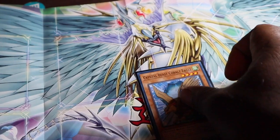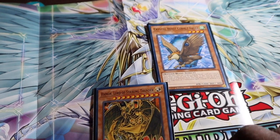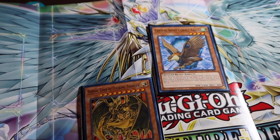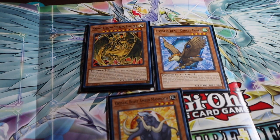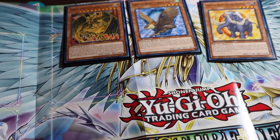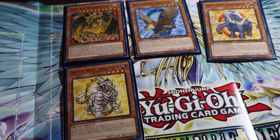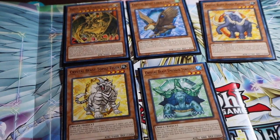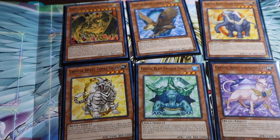First, we're going to start off with Crystal Beast Cobalt Eagle — we're going to play one of him. Then we're going to play one Hermann, Lord of the Striking Thunder. One Crystal Beast Amber Mammoth, one Crystal Beast Tiger, one Crystal Beast Emerald Turtle, and one Crystal Beast Amethyst Cat. Those are the cards we're going to play one of.